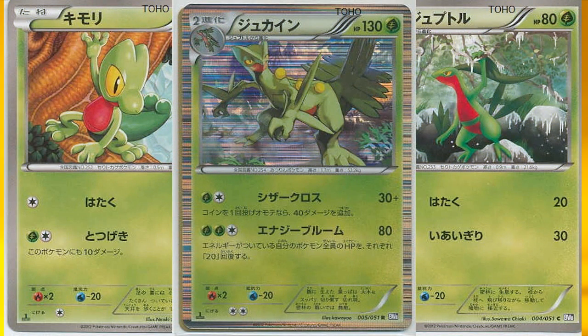Next up is the Sceptile line. The best attack would be the second one, which deals 80 damage and heals 20 damage from each of your Pokémon with an Energy card attached to it. But since it takes 3 energies, I don't think we'll be seeing it anytime soon in the upcoming tournament, since we don't have Grass Acceleration yet.